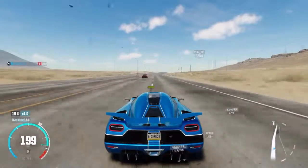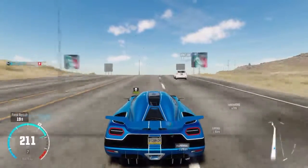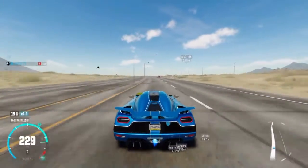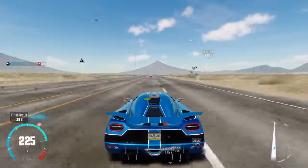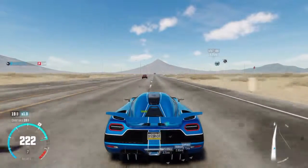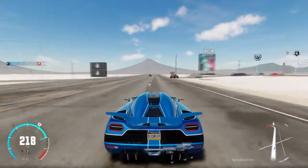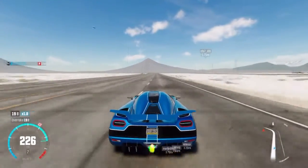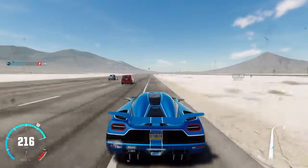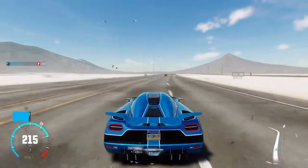We're already up to 195 here, now 200. And I haven't even used any nitrous yet, bearing in mind. I'm going to wait until we've gone over this hill, then I'll start using nitrous now. So we're already up to 225, 230 — can we reach 230? No, we can't reach 230. In real life this car can do about 260-something, I think. Don't have a go at me if I'm wrong. But anyway, if you do know the total speeds for all of these cars I've tested today, be sure to drop a comment below.